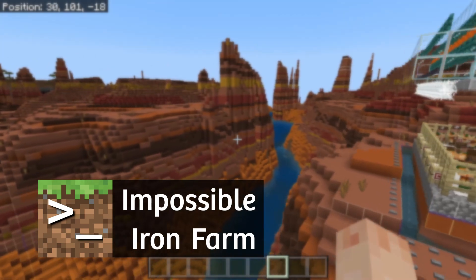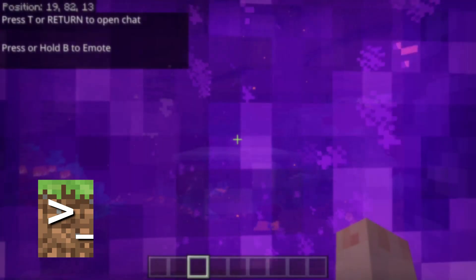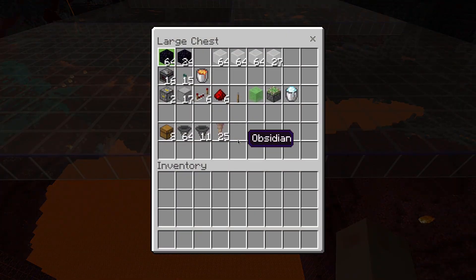First, we need to go into the Nether before we can start building our iron farm. The first thing you need to do is find an area above a lava lake. I already have the location that I will be using marked with glass. Here are the materials that you will need to build one module of the impossible iron farm.